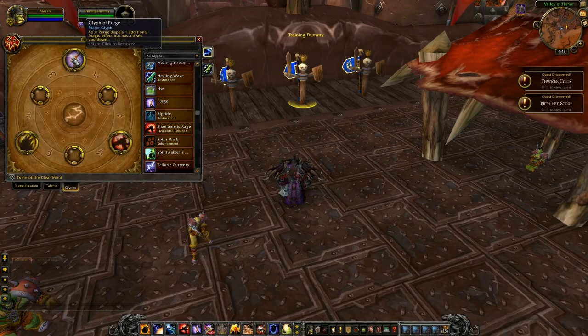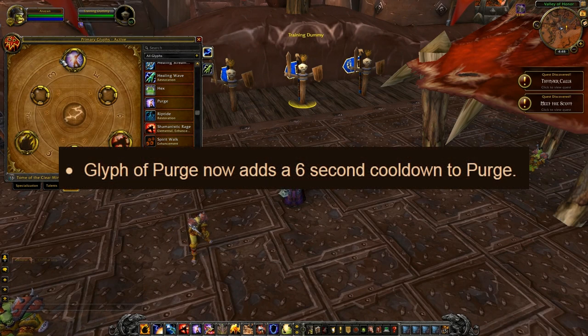Lastly, ending with a nerf — the Glyph of Purge, the one that makes you purge 2 magical buffs from the target instead of one, will now apply a 6-second cooldown to Purge. However, not using the glyph, it will still have no cooldown.